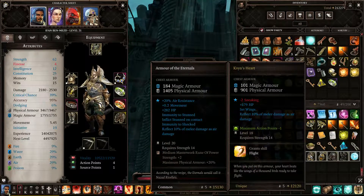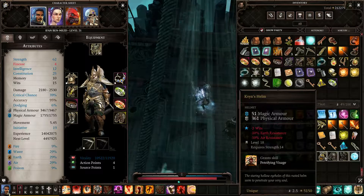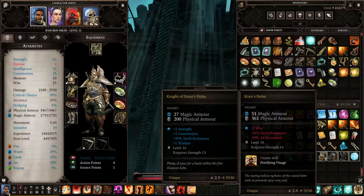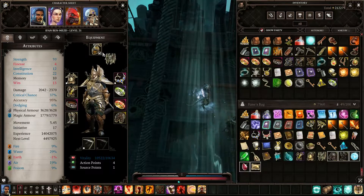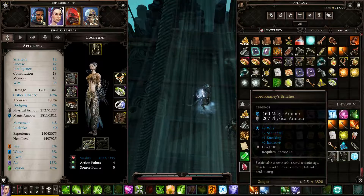The heart piece: we get wings, we reflect damage, but minus one action points — that's the stupidest thing I've ever seen. Nope. Next one: minus two wits, don't care about that, minus earth resistance. What's 'petrifying visage'? Okay, and the other one's fitness gear — let's take a look.